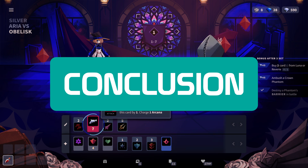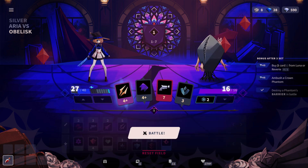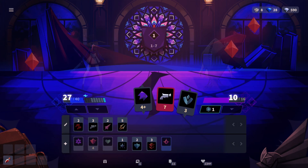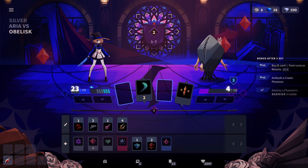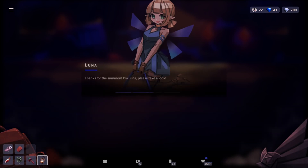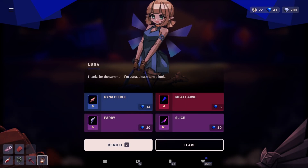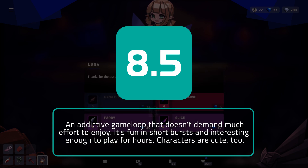Phantom Rose 2 Sapphire is a game that can be enjoyed in short bursts or lengthy play sessions, offering a well-balanced experience across all its systems. The roguelite mechanics are accessible and don't impede natural progression, and the diverse cards create excellent moments of strategic and challenging battles. While the narrative delivery could be refined, very little should deter you from enjoying the cathartic action of Phantom Rose 2 Sapphire. Noisy Pixel is giving Phantom Rose 2 Sapphire an 8.5 out of 10.